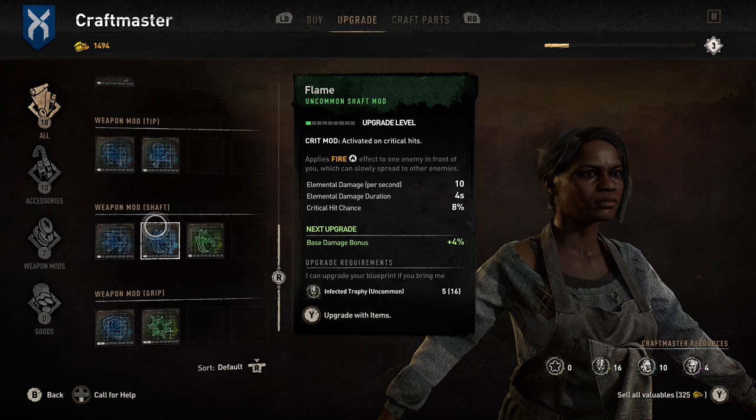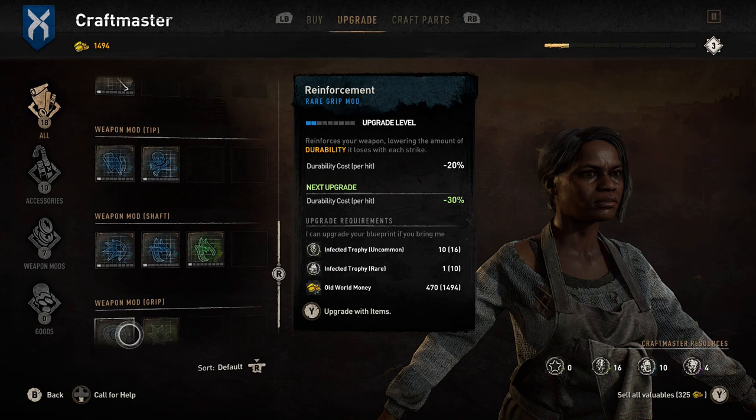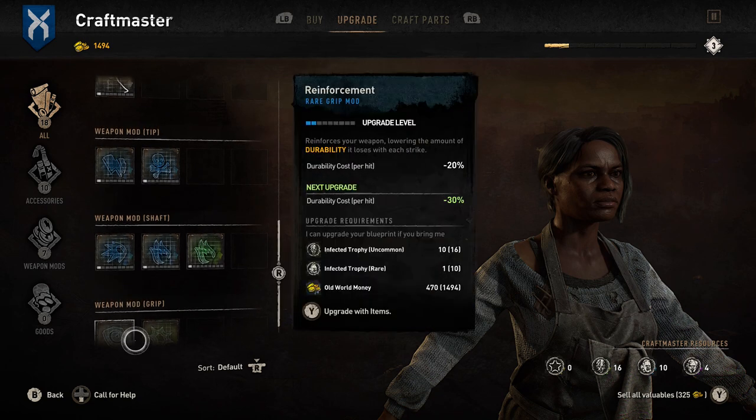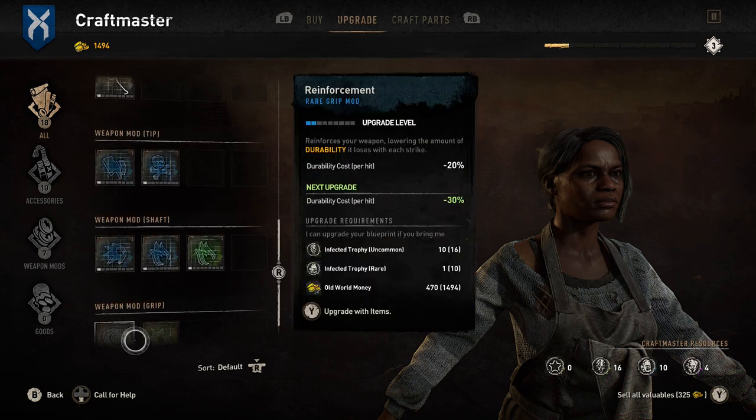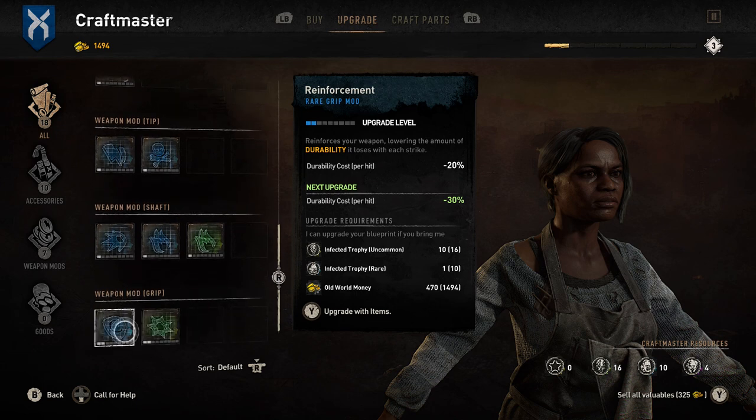If you want to keep a weapon you like, you need to keep upgrading it to stop it from breaking — that's the only way to stop durability from hitting zero. Not all weapons have durability; bows don't, for example. But if you like a weapon, try to get the reinforcement mod and keep applying it, and hopefully you won't have to worry about it breaking for a long time.